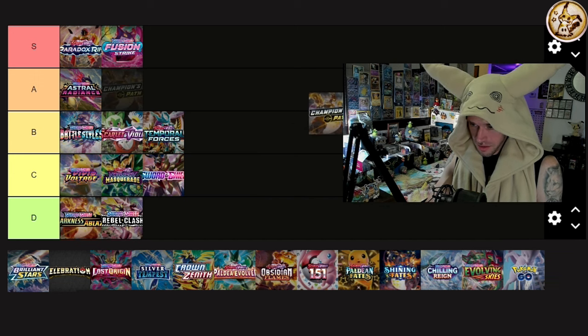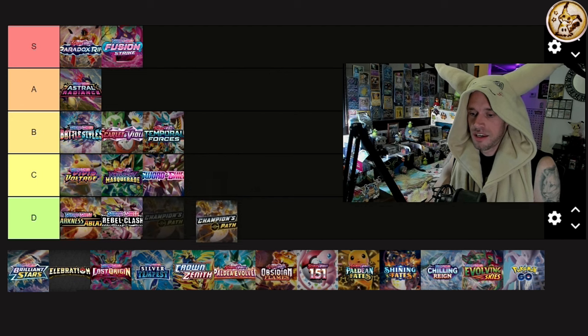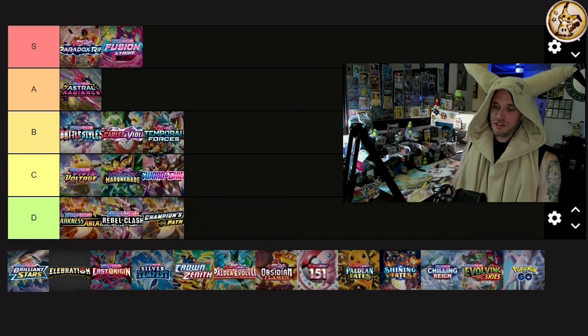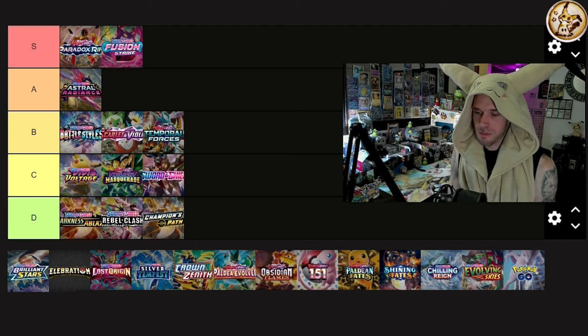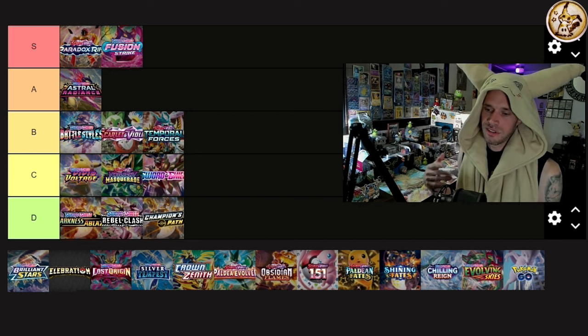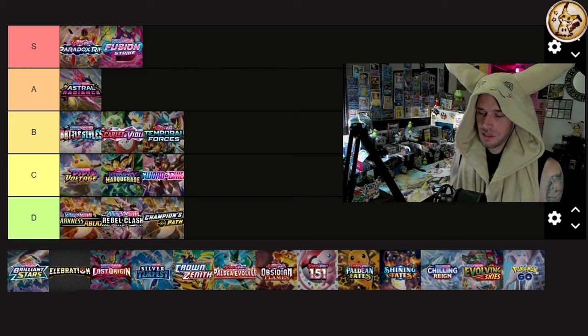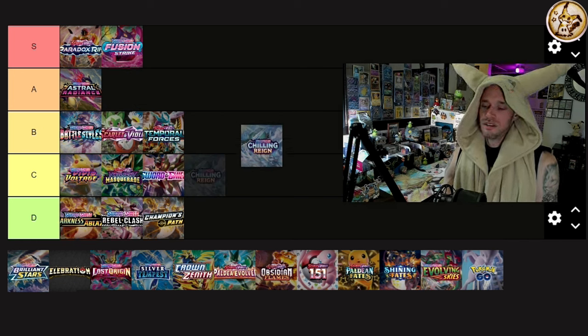Champion's Path — definitively one giant baby step ahead of Darkness Ablaze but not much different. The Charizard VMAX alt art and the silver-and-black secret rare are bangers, and there's a Gardevoir secret rare worth about $10. But nothing else in the set. Champion's Path sucks — it just doesn't suck quite as much as Darkness Ablaze.